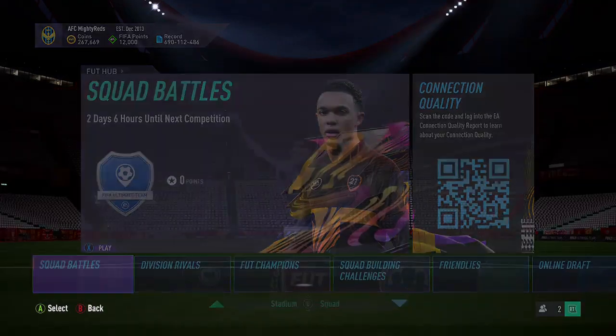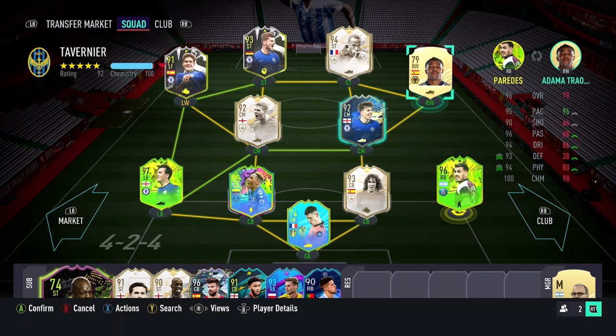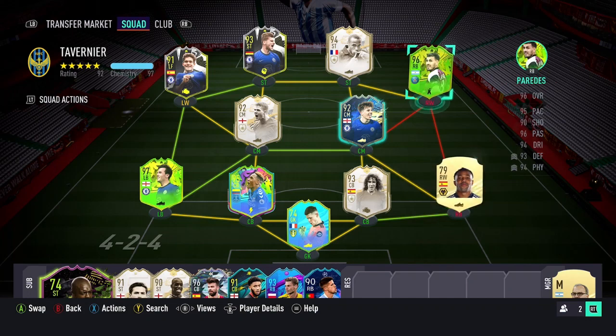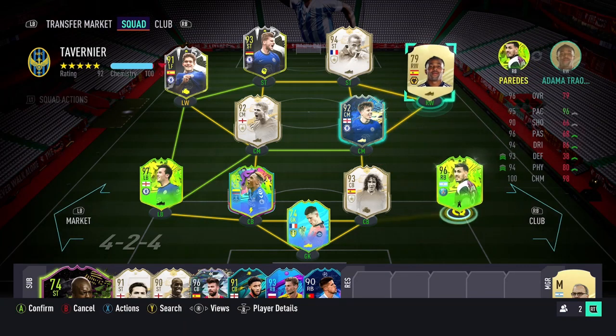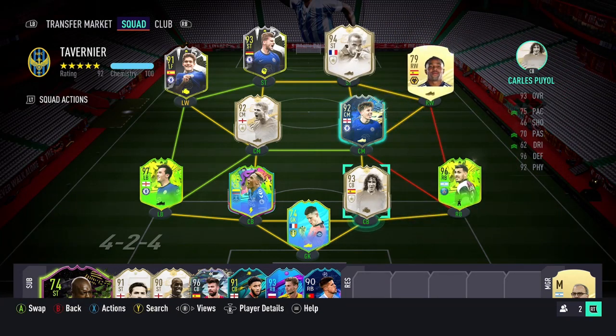In terms of how to get the defenders objective done - that's score 6 goals with defenders in 6 separate matches. If you've got someone like a Paradas, all you do is start them in their natural fullback position. You don't want to start them in a different position because then they won't count as a defender. Start your fullback there, then in-game move them up to a winger or striker position. I personally wouldn't encourage you to use centre backs - some can have decent shooting stats like Mina with 72, but your fullbacks are typically going to be better in terms of shooting stats and composure in the box.